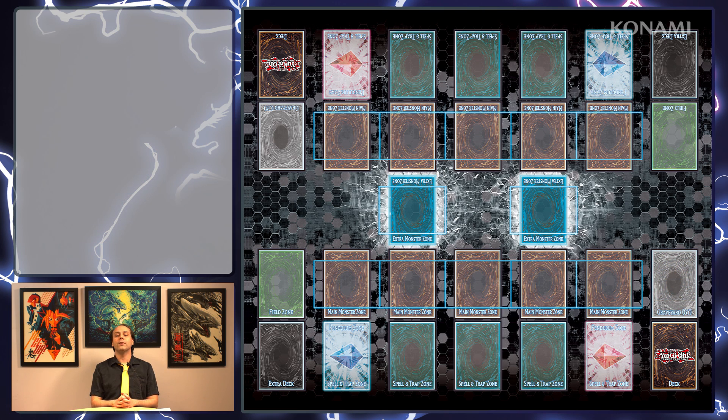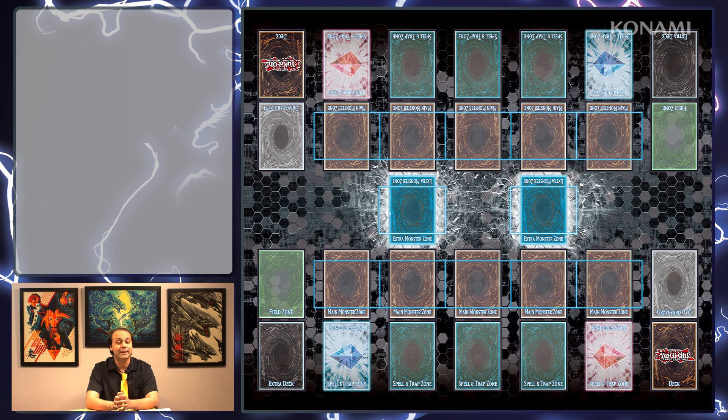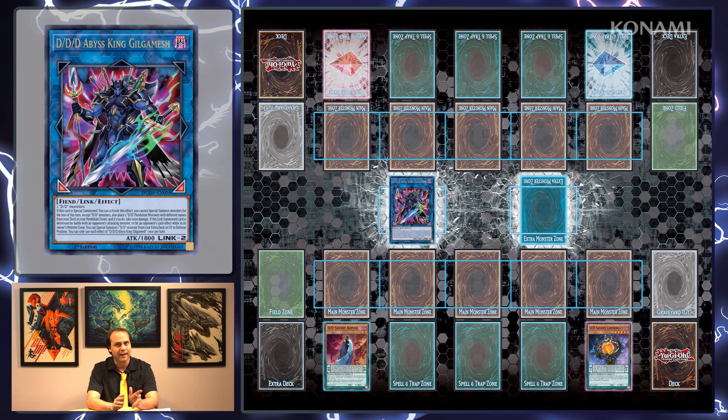Finally, Duel Overload has some very specific themed Link monsters that you can plug into your extra deck to fill an important role. A good example is DDD Abyss King Gilgamesh. Special Summon it and you can take two DD Pendulum monsters with different names straight from your deck and place them in your Pendulum Zones. You can take 1,000 damage and you can only summon DD monsters for the rest of the turn, but that is a small price to pay for such an overwhelmingly powerful effect that keeps your game plan running smoothly.